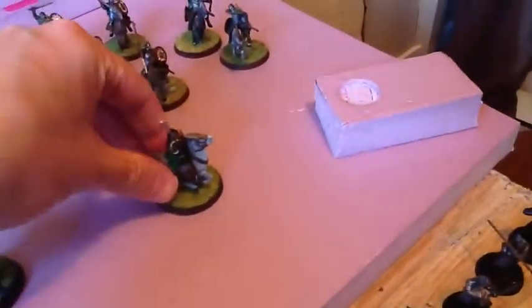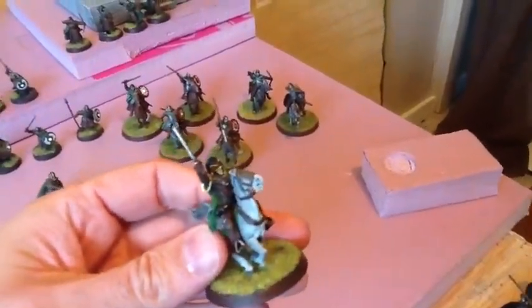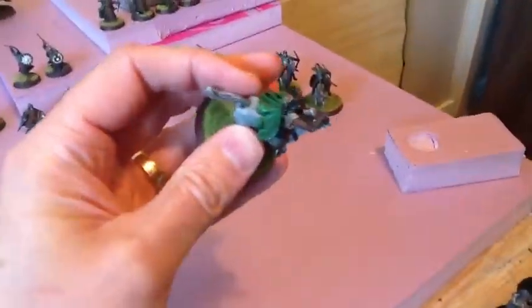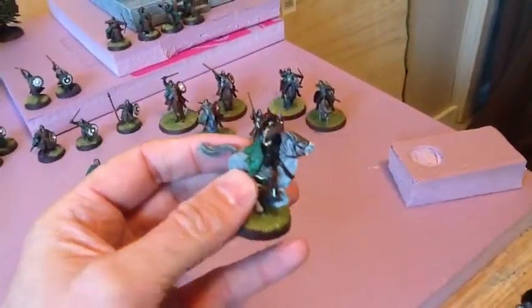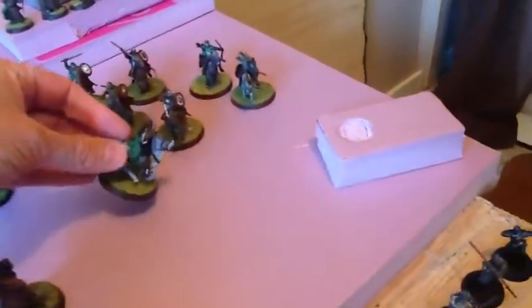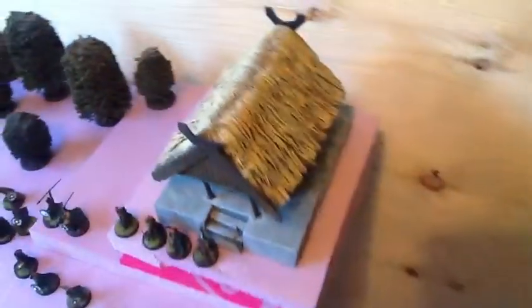Over here you can see I've been playing around — I've never done much with green stuff before, but since I didn't have the actual mini of the character — I can't remember his name, Erkenbrand I think — I decided to put some green stuff on the top of his head to make the little feathery on his helmet and his horn that gives him the special ability. Since the last time I took pictures I did change the shield colors, so they are actually red to fit in with the Lord of the Rings rule book.